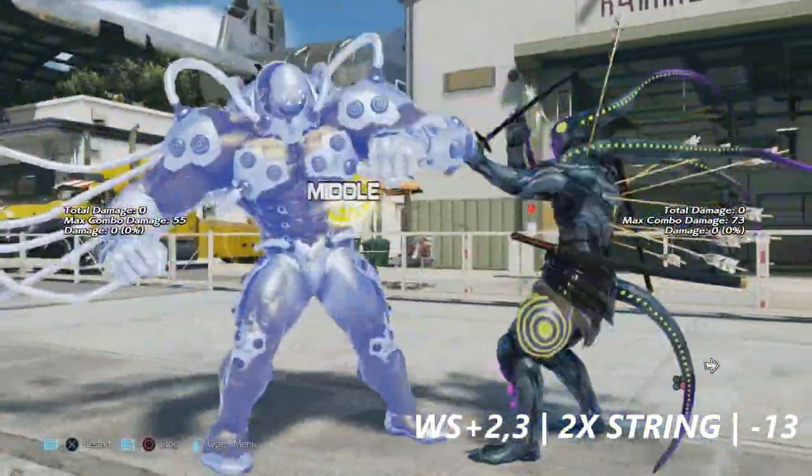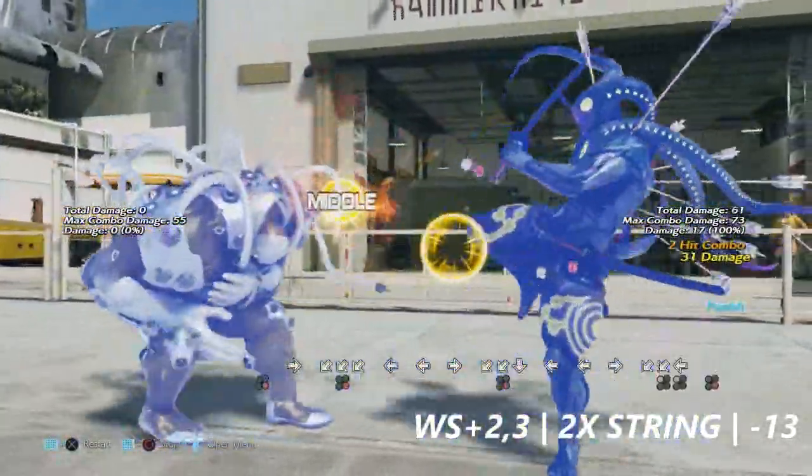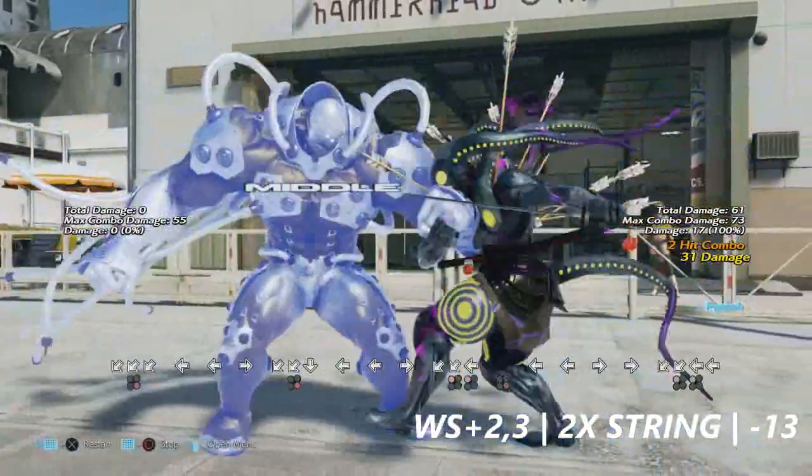While standing plus 2 into 3 actually ends up with the same string as 4+4+3, but luckily this move is negative 13 on block.